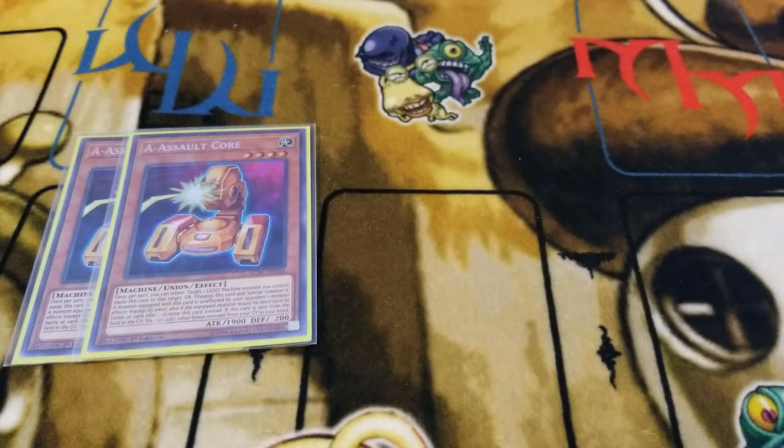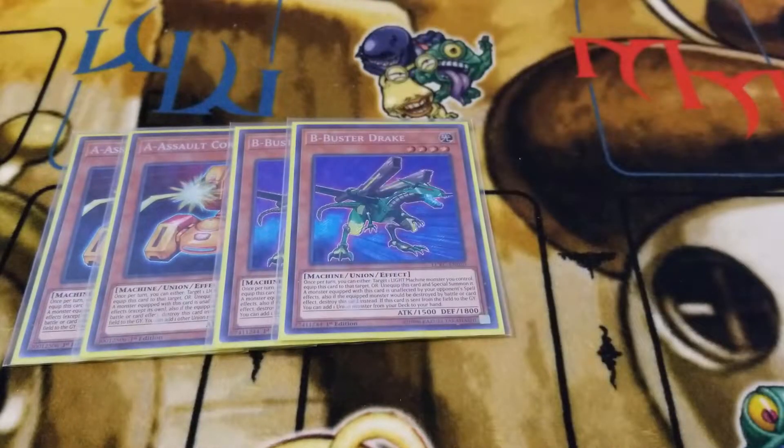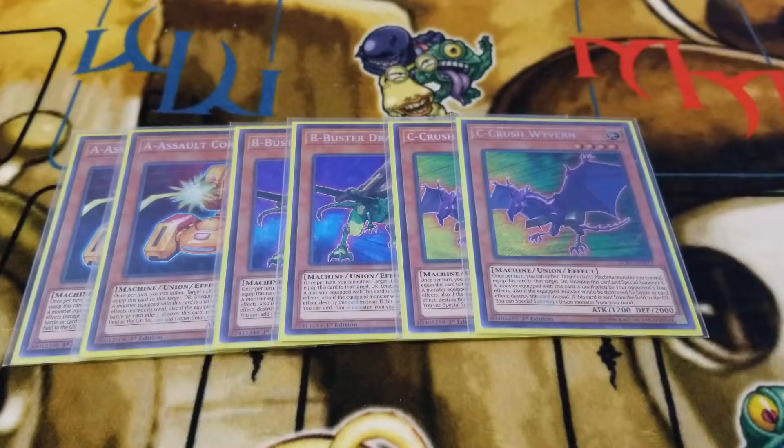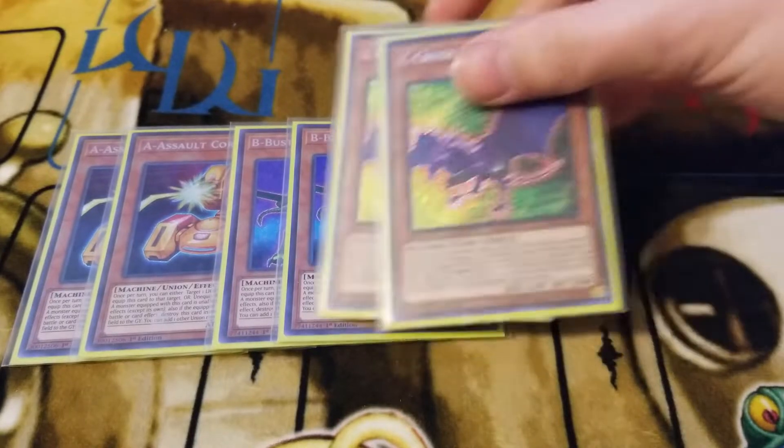We run 2 A Assault Core, 2 B Buster Drake, and 2 C Crush Wyvern — so we run 2 pieces right now. We will run 3 when April hits just because we can get better numbers. But as it stands, the max you want to go for is 2 ABC Dragon Busters. So that's kind of the ratio for those guys.